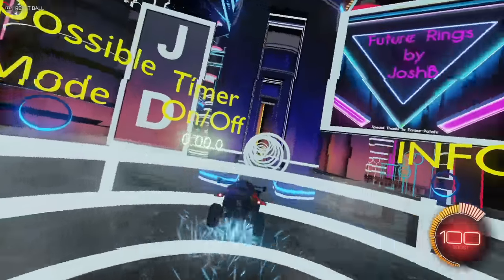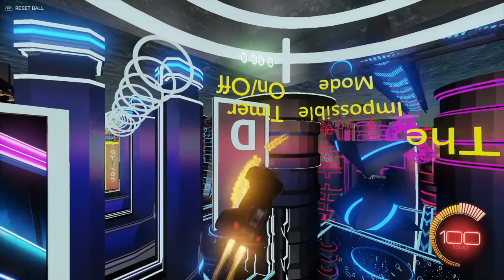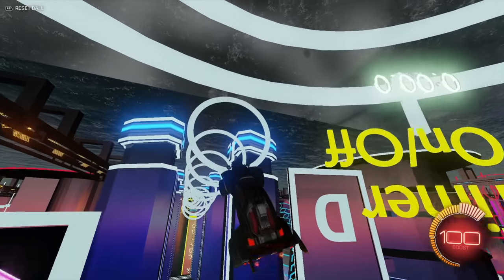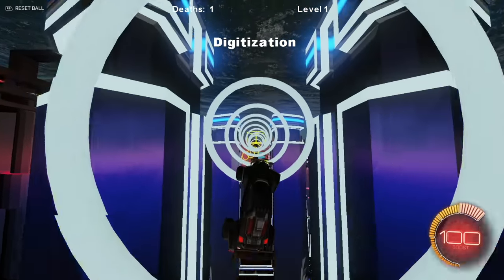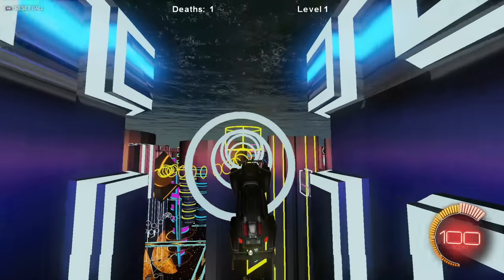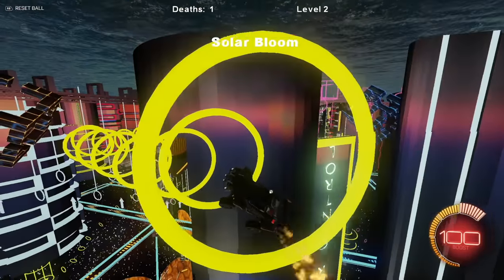There we go! We're just gonna start it off. There's a start — here we go, we're doing the map upside down. It looks insane — the ceiling looks like water and the floor is just empty space. We are at one death because of the reset at the beginning, but that's okay.